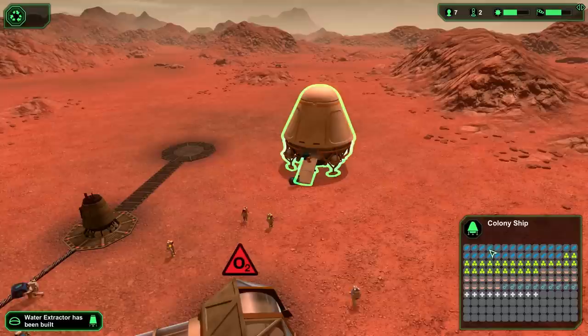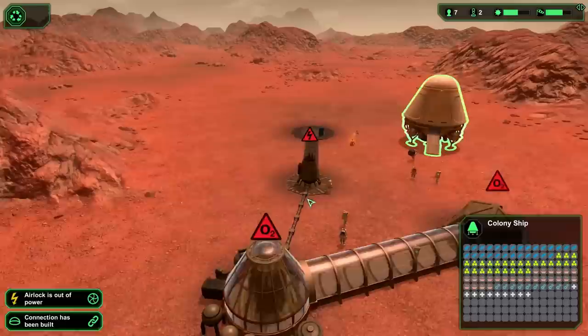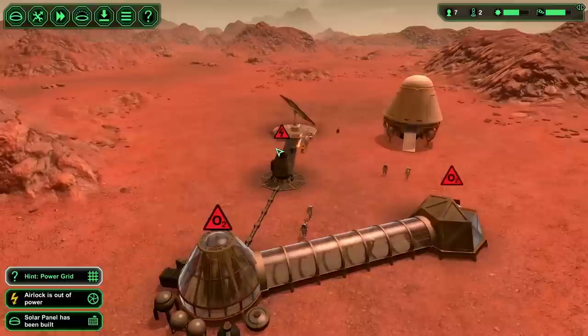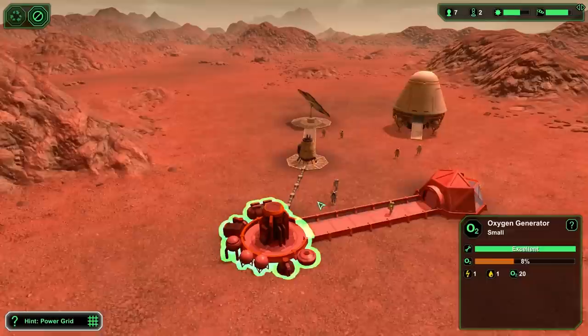Your first buildings you really want to build around your colony ship. The colony ship contains metal, bioplastic - the two major components for building - along with pasta meals, spare parts, and medical supplies. We've got the water extractor and oxygen generator placed, now we're just waiting for the solar panel to be built since power is the number one concern. You can't pause the game and browse menus freely, which is frustrating.